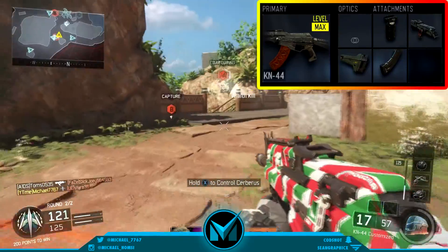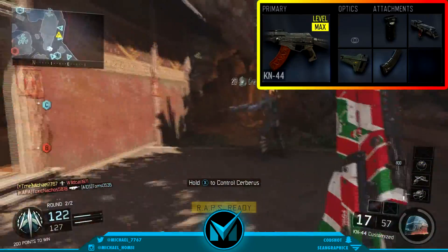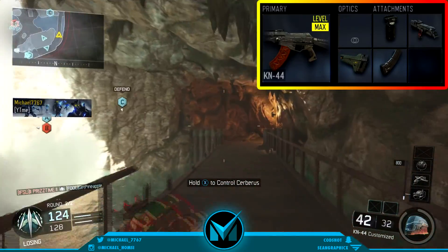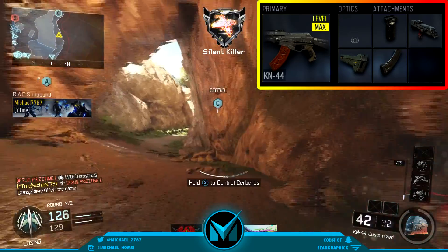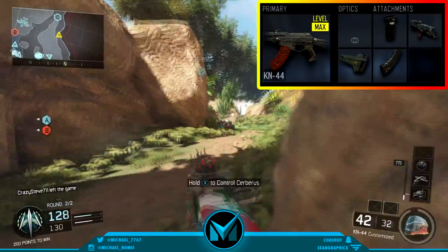My next attachment is the Stock. This attachment is a must for all assault rifles in my opinion, just so they can compete with those SMGs and close-range weapons with ease, and so you can get those longer-range kills by strafing easily. It's a really great all-around attachment, and I really think all of you guys should use it on every single assault rifle — you will not be disappointed.